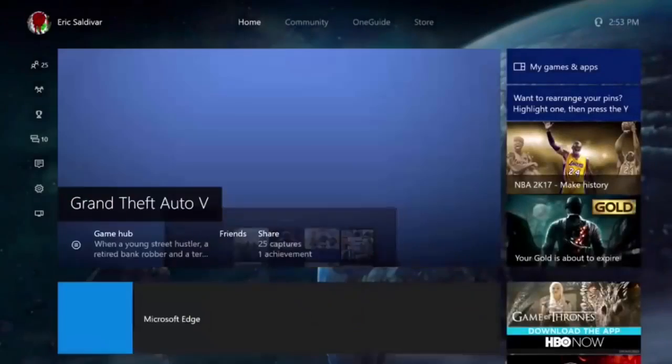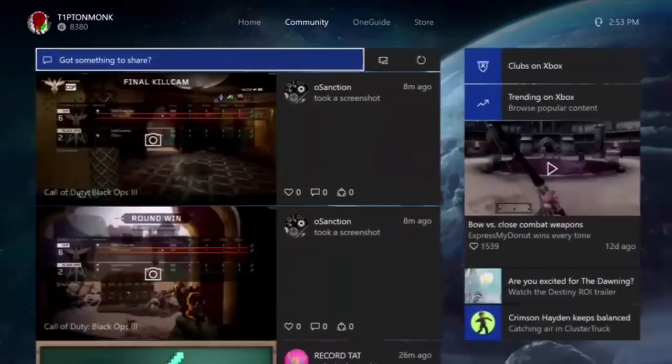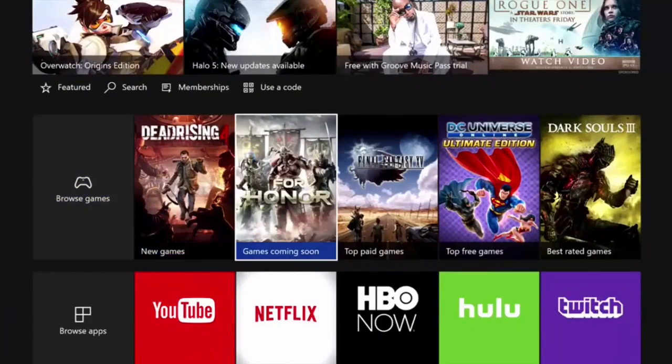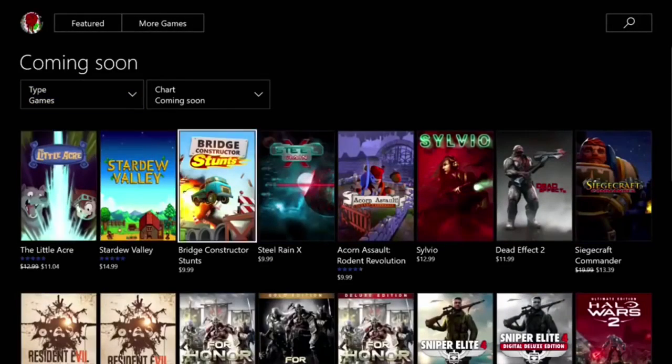First you want to go to your home, then you want to go to Store, then go down to where it says Browse Games — you want to click on Games Coming Soon. Like I said, it only works for pre-ordered games, and that's all.